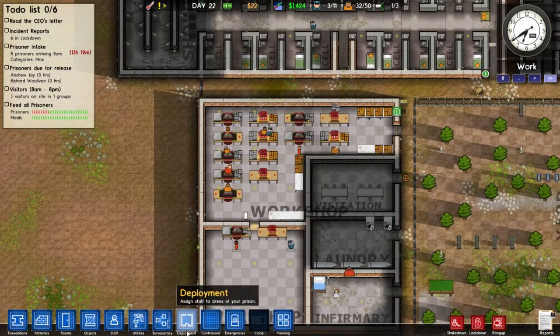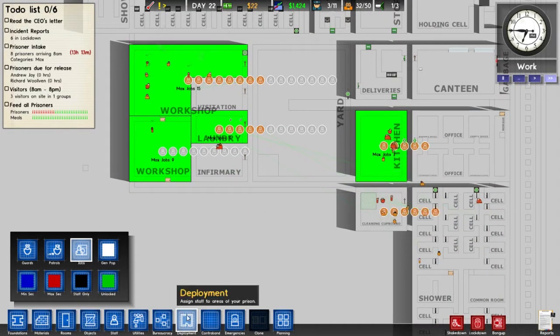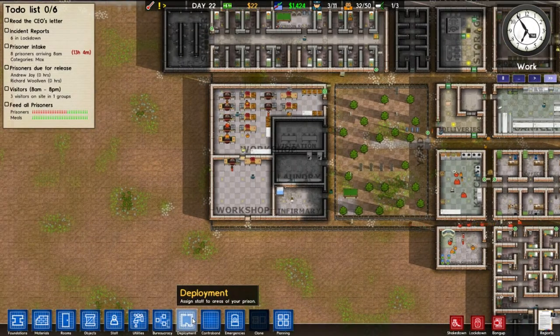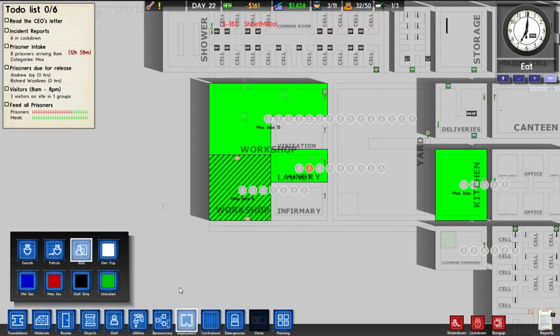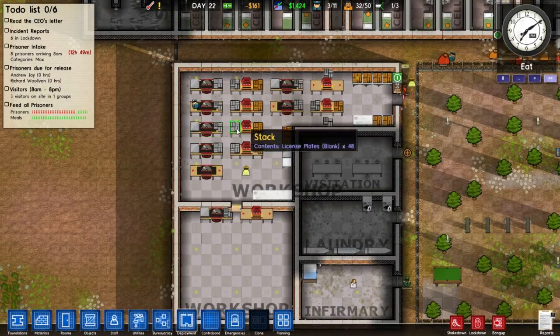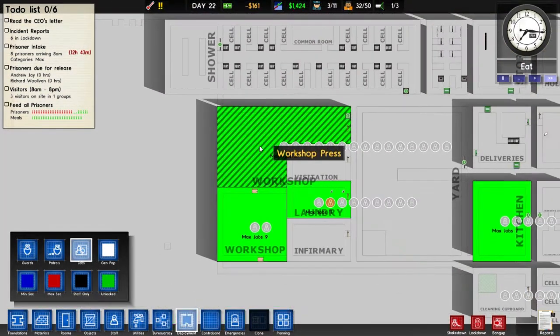Why are there so few of them in there? That's definitely not right. Let's undeploy some people and hopefully they'll move over there. I definitely would rather have them in the workshop. Let's undeploy a few people from here. There's only two in here, so we'll use those two. 1, 2, 3, 4, 5, 6, 7, 8, 9, 10, 11, 12, 13. There's only a point in deploying 13. I count 3, 4, 5, 6, 7, 8, 9, 10, 11, 12, 13.